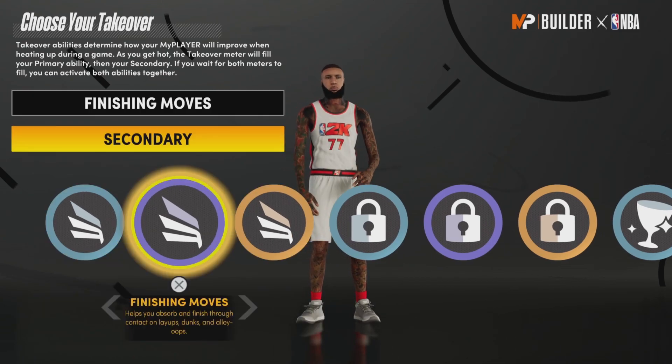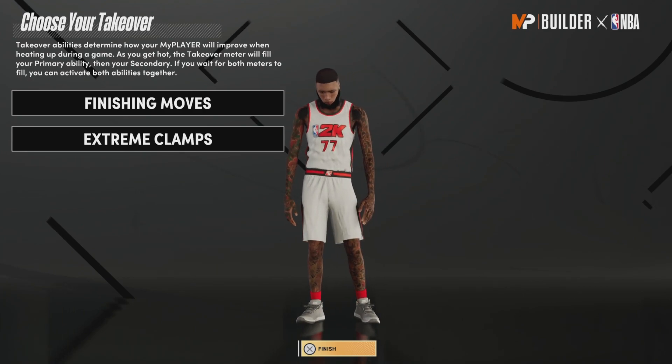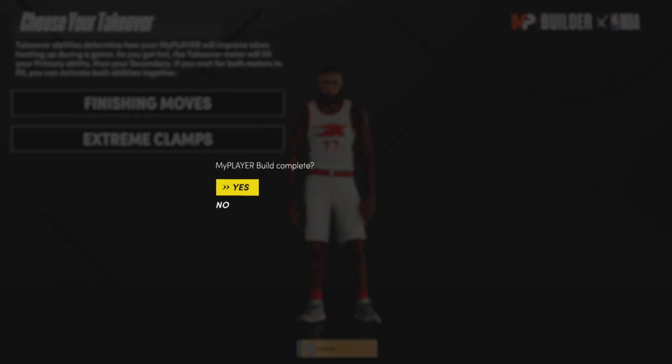For takeovers, I'll put finishing moves and I'll put extreme clamps. And the build is complete.